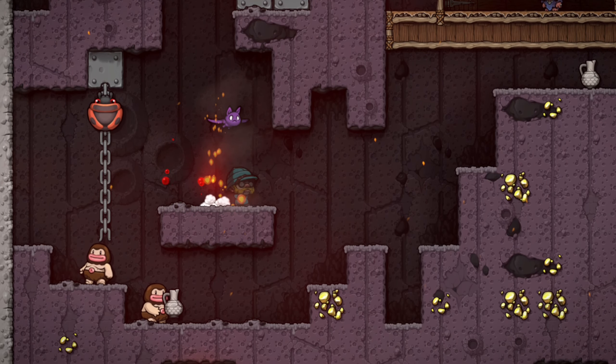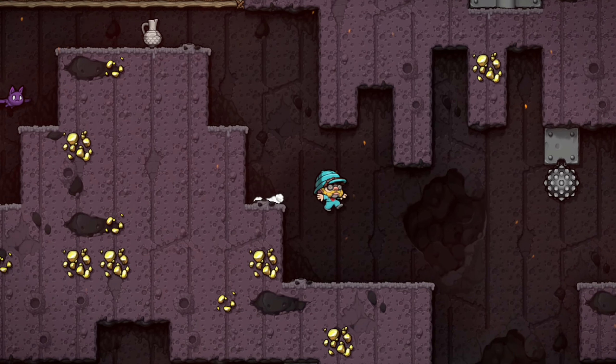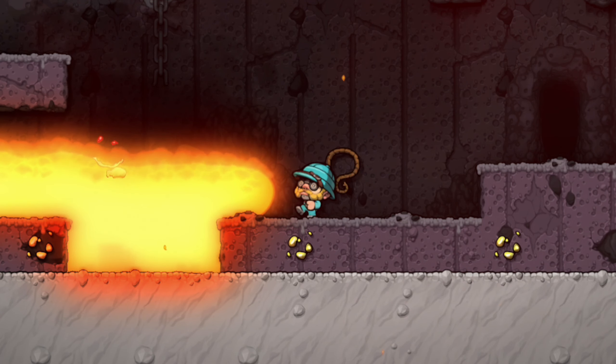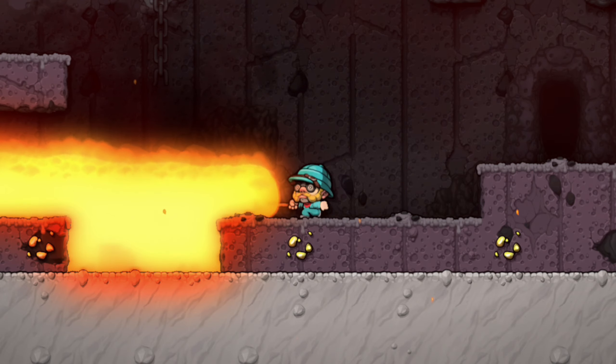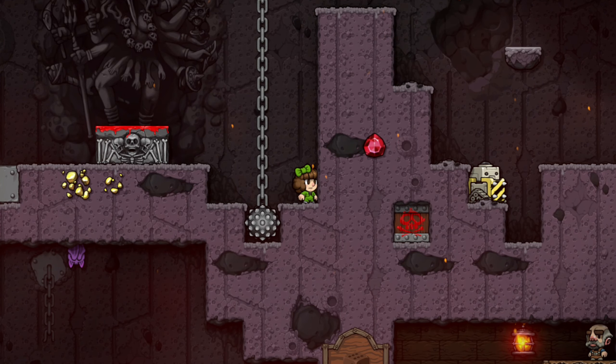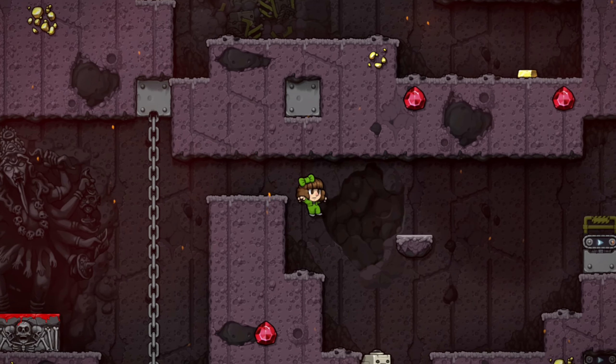The volcano is a much easier area; however, there is a chance of instant kill if you land in lava, so be careful there. You can actually whip lava in the volcano area — not sure why or how that even works, but now you know. You can also climb on the ball and chain trap in the volcano.